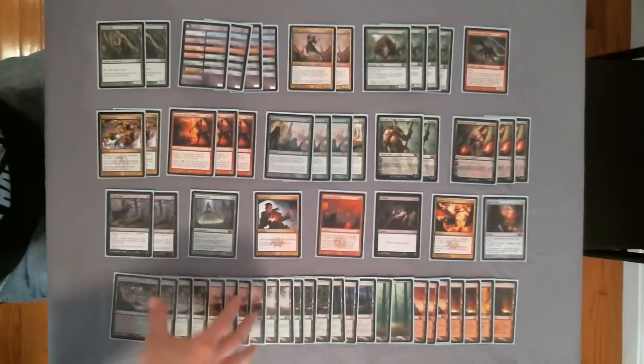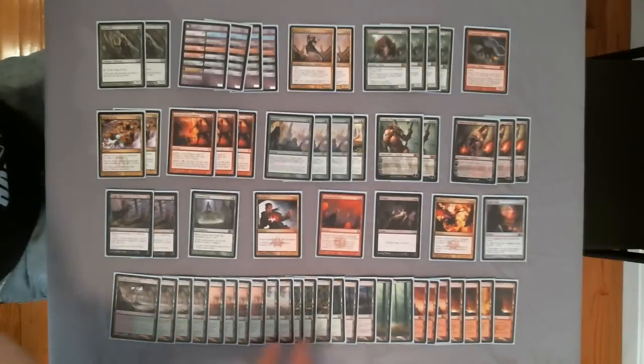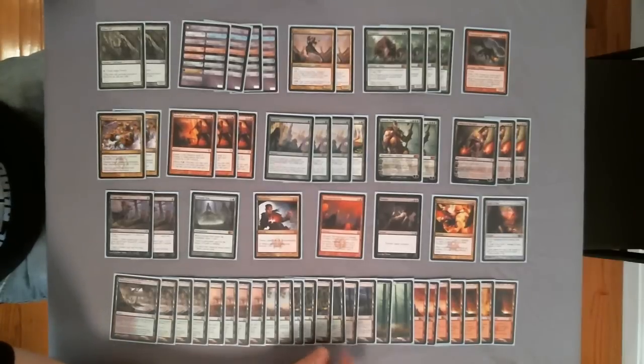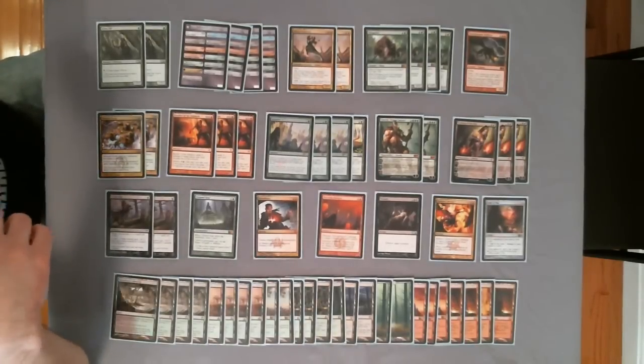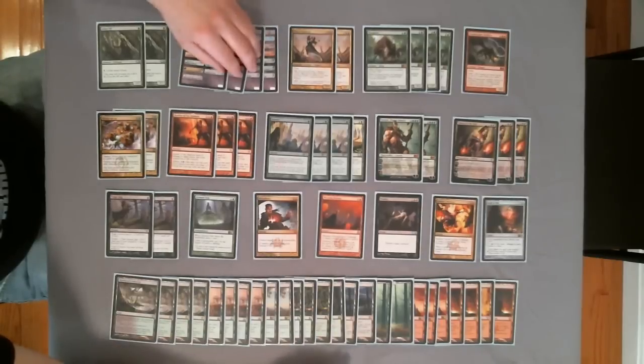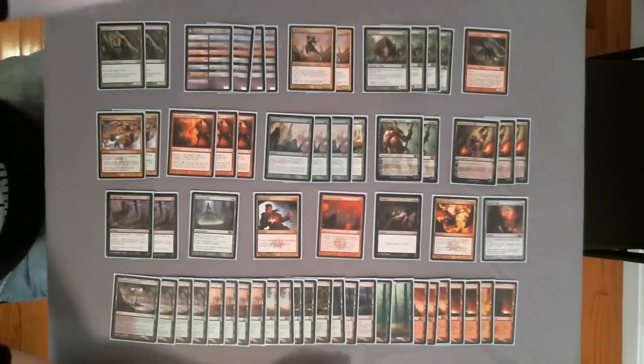The land base is the 12 shocks, two forests, two Kessig Wolf Run, and then a few of the M10 Innistrad dual lands to round it out. The creature package is mostly controlling creatures with the Huntmaster, Olivia, and Thragtusk.